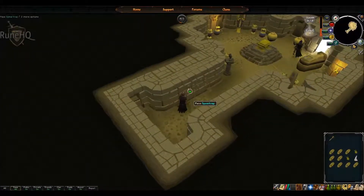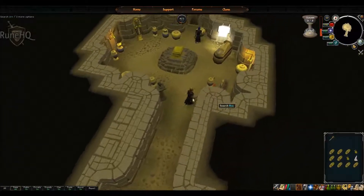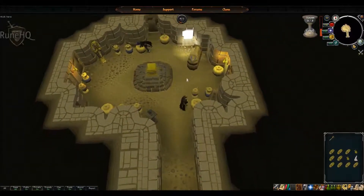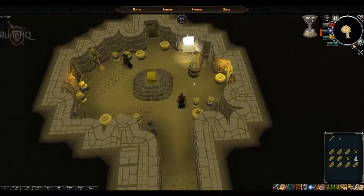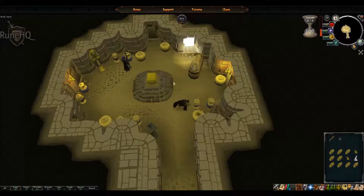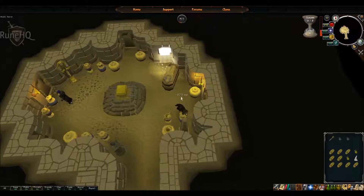Here we are in the final room. In the final room, or the highest level room that you can do, you want to right-click on the urn and select search - this will give you the highest thieving experience. I got 825 experience just for searching one urn and you just gradually go around the room. There is also an engraved sarcophagus lying in the corner, which is unique to the last room so you do need 91 thieving.